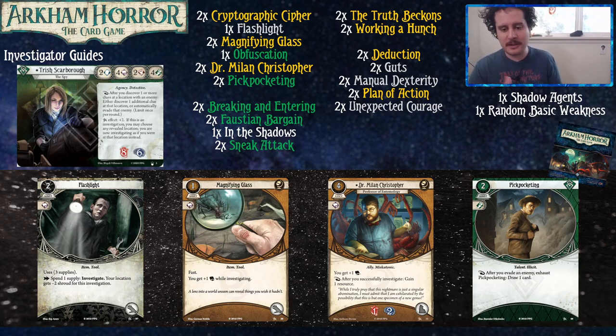Dr. Milan Christopher gives you one damage and horror soak, plus one intellect which is super relevant. But the really nice part is when you successfully investigate, you get to gain one resource — so he's going to give you money to play all the cards you want to play. Then we've got Pickpocketing: as a reaction after you evade an enemy, exhaust Pickpocketing to draw a card. When you evade an enemy with your ability it also triggers Pickpocketing, so your ability also effectively says draw one card, which is pretty sweet. Evading an enemy and drawing a card is nice for your economy.